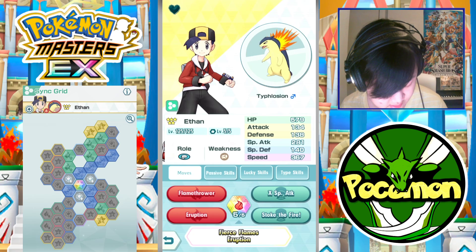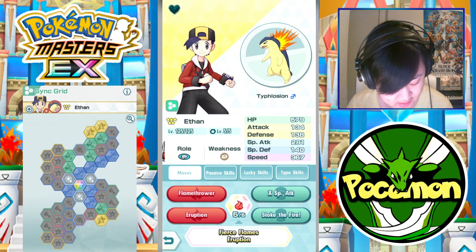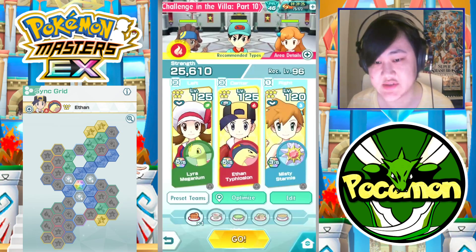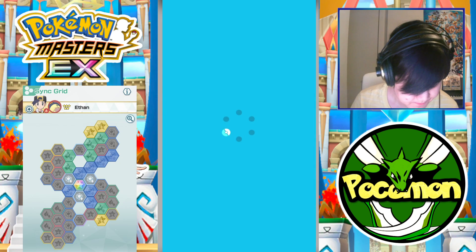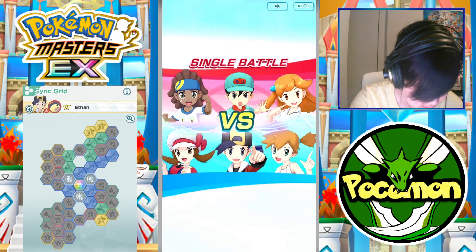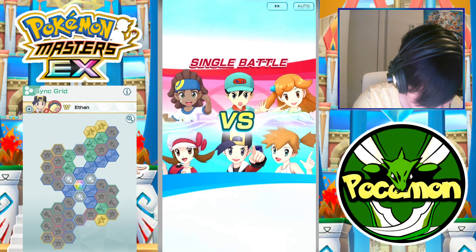One more really cool thing about Ethan — 367 speed! Look at that, pretty quick. Anyways, let's get in this and see how it goes.